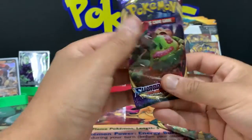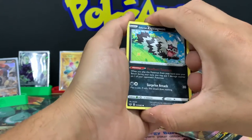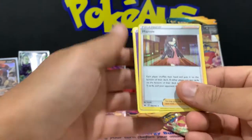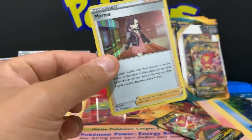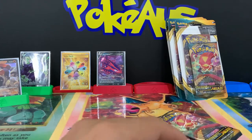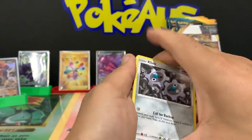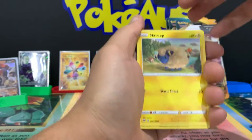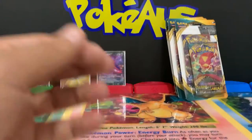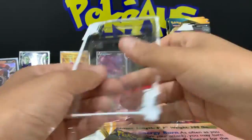Let's go with Sword and Shield again - we want to pull that awesome Snorlax VMAX or the Zacian and Zamazenta gold cards. We got Rookidee, Shellder, a reverse Ferroseed and a holographic rare Malamar - that is an absolutely amazing trainer card with great artwork, very desirable. Darkness Ablaze with a Centiskorch - Ducklett, Marill, Paris, Gothita, a reverse Passimian and a Silcoon non-holographic rare.